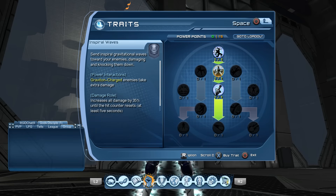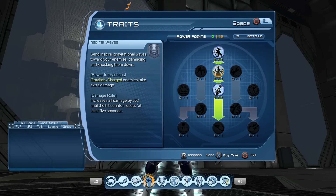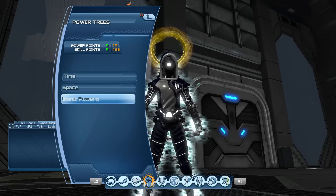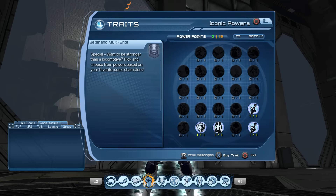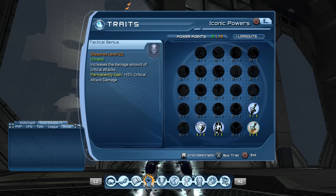Then go into the Space tree and get Gravitonic Field, Spiral Waves, and Warp Reality — the three down the middle. For the iconic powers, you should have four power points left. Get the DPS ones in the bottom right: Weapons Expert and Tactical Genius. With the two remaining, I put mine in Wisdom of Solomon for extra power, and to the left of that is Powerful Resistance for extra health.